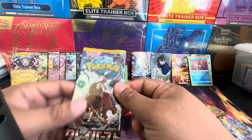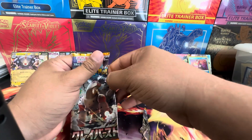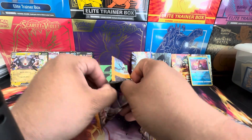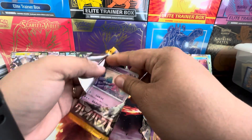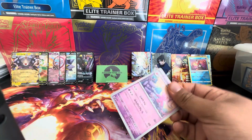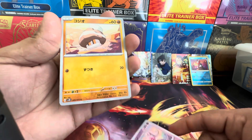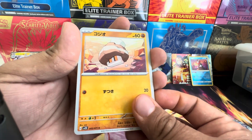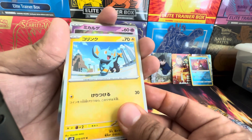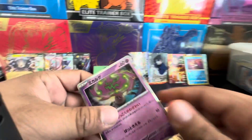Okay, Clay Burst — looking for that fifteen-hundred-dollar Iono. Of course in Paldea Evolved it's like a hundred-fifty-dollar card, but in Japanese though it's the fifteen-hundred-dollar card. Tinkatuff, the little mushroom clay Pokemon, Jynx, Spiritomb, and Patchwork Hand.